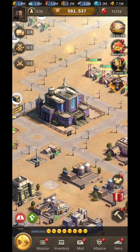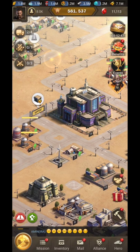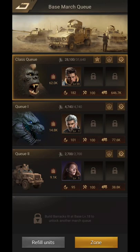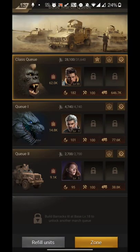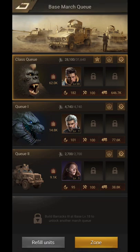Tip number five is your heroes. If you have better heroes and unlock all two or three heroes in your queue, you can add more troops into your queue. More troops means more load capacity, so they can gather more resources. Improve the troop capacity of your queue to increase total load and gathering speed.